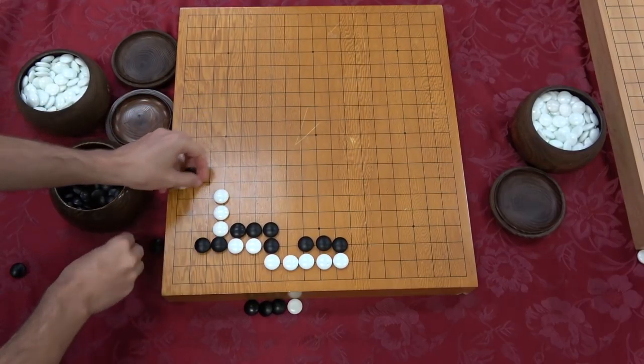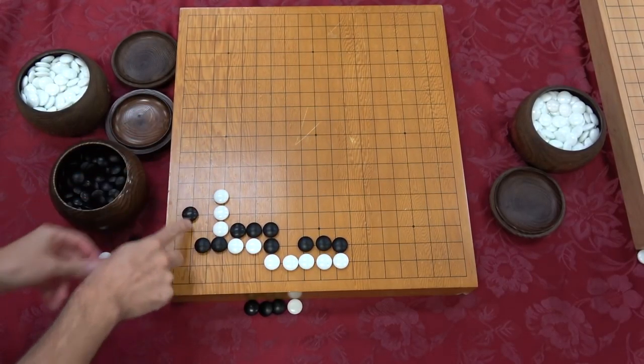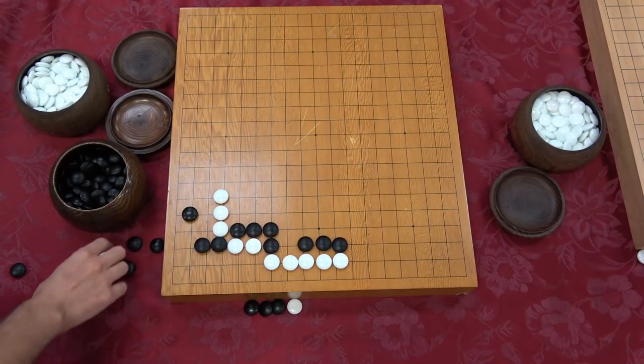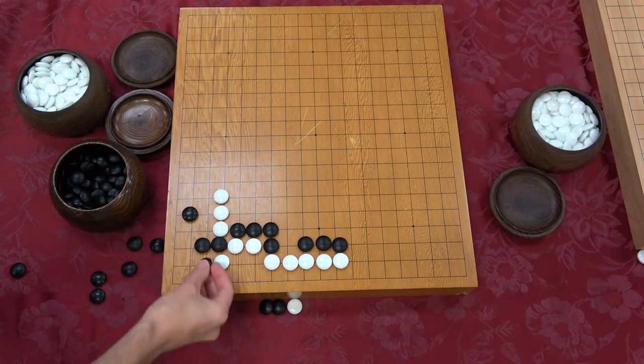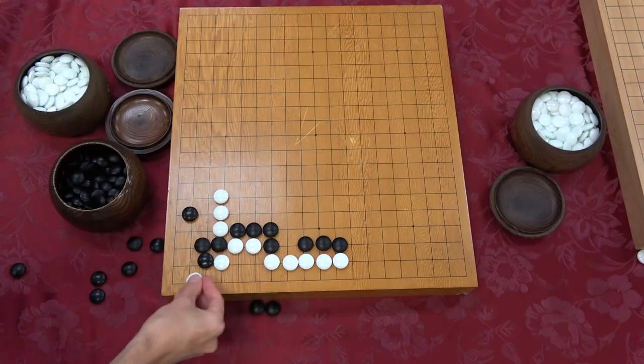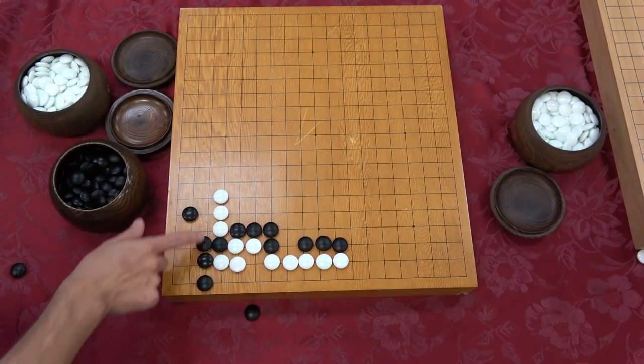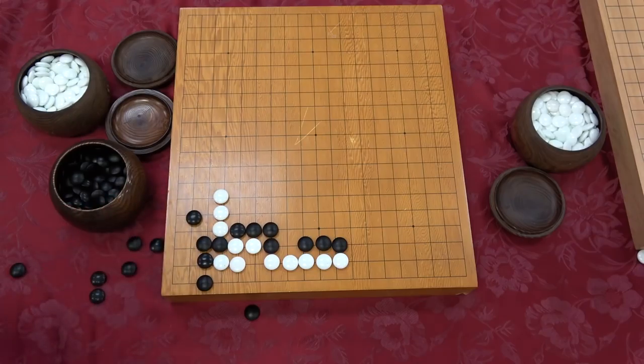So this would be a good result for black. But the key point is really this move - this shape in the corner is actually quite strong. This is very, very difficult for white to take advantage of.